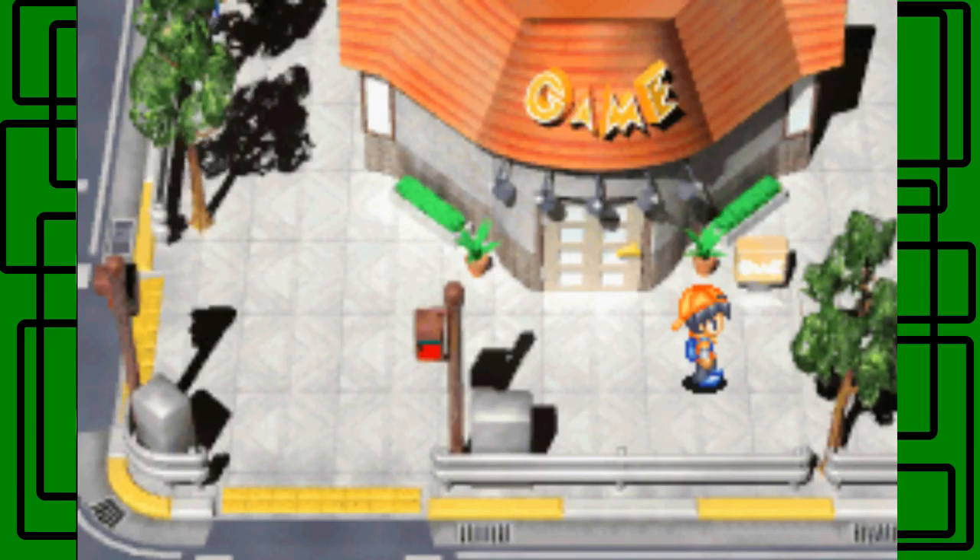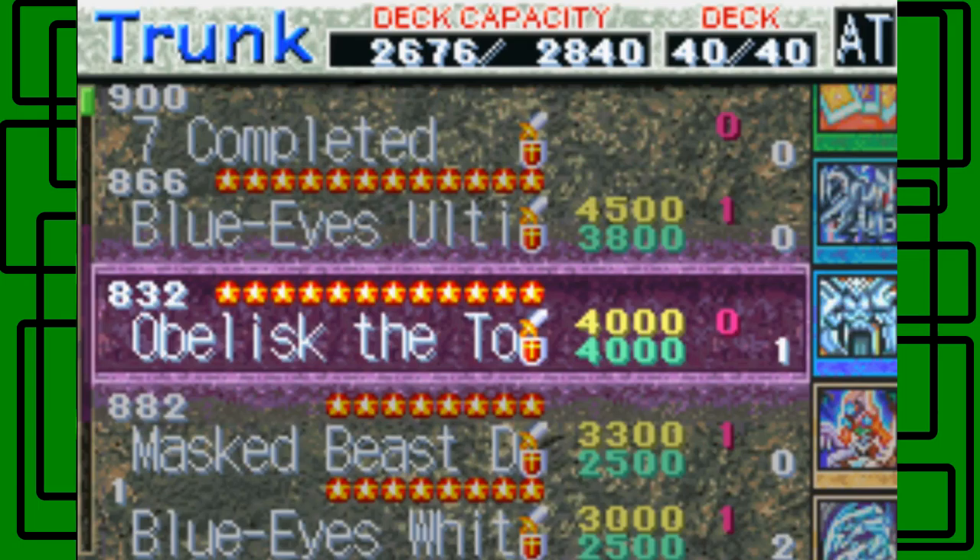I forget what her name was. We won against Marik Ishtar's older sister, then we lost against Seto Kaiba. We had to rematch Marik's older sister again and we lost against her. Then we had to duel them both again, and finally we got the Egyptian God card. It was called Obelisk the Tormentor.